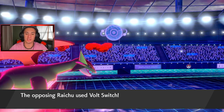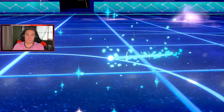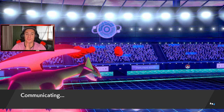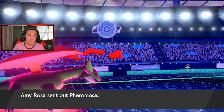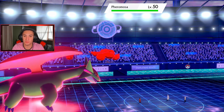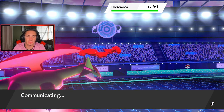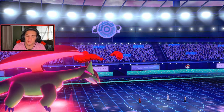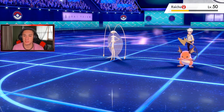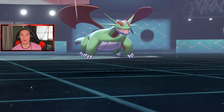If I had a spread move we'd be sitting really pretty, but my Dynamax is almost over. Raichu goes for Volt Switch — fine by me, we eat that up. I have speed advantage. I think Raichu can't one-shot me, but Ferrothorn might have a Focus Sash. I think I need to target Ferrothorn — actually I'm going to protect this turn just to see what he does and force options.